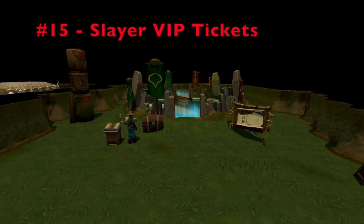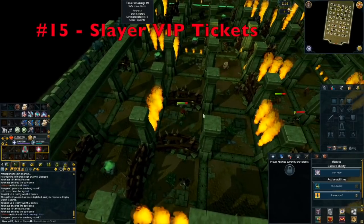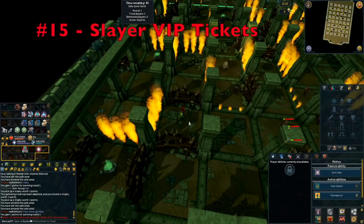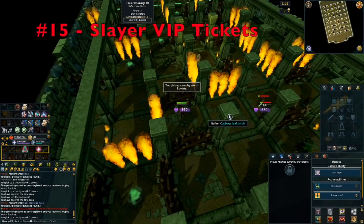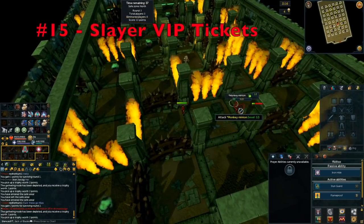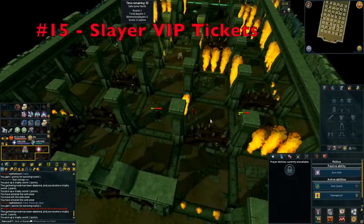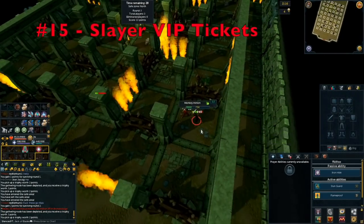Tip number 15 is make sure you are using Slayer VIP tickets. Slayer VIP tickets give you the choice between two different Slayer tasks each time, and they are extremely useful at high levels so you can always pick the better task. The best way to obtain them, in my opinion, is the Cabbage Facepunch Bonanza minigame — I have a full guide on that linked in the description. Just make sure you have some tickets and are using them, because it makes getting better Slayer tasks a lot easier.